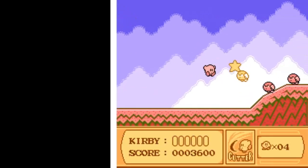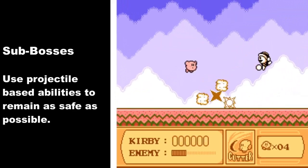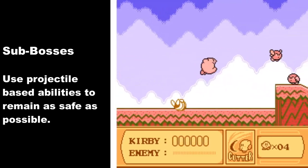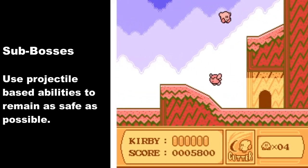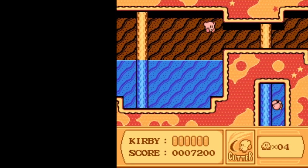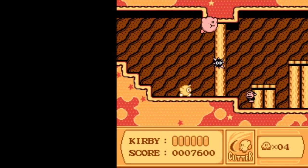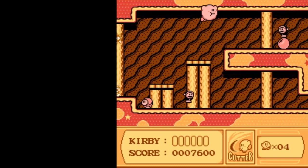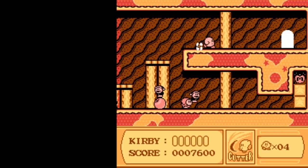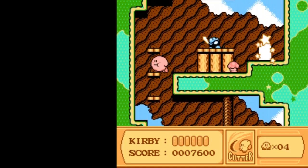We're coming up on the first sub boss — the bomb man equivalent. I like to use the cutter attack, but you're welcome to use whatever you want. The key thing is you do not want to lose your special ability, because if you lose it during a sub boss battle there is almost always no way to get a special ability back short of killing him. The projectile abilities are the best to use — things like cutter, fire, and laser. The laser is probably my personal favorite for this challenge, so anytime you can get the laser ability, please jump all over that.